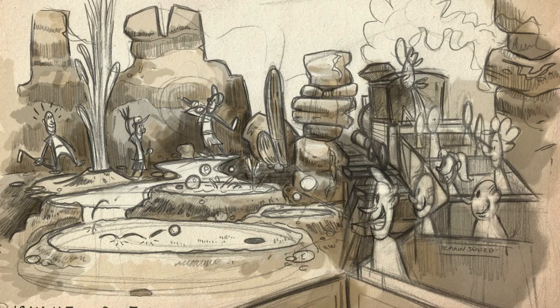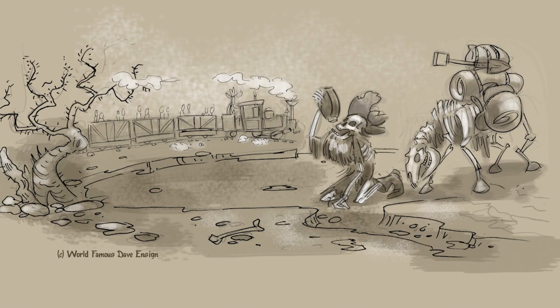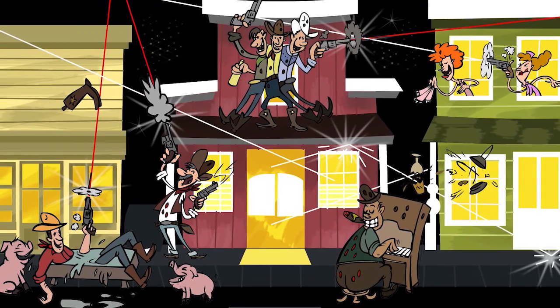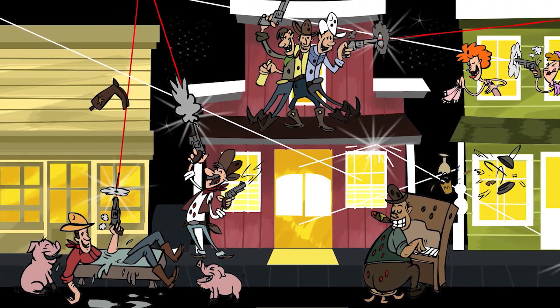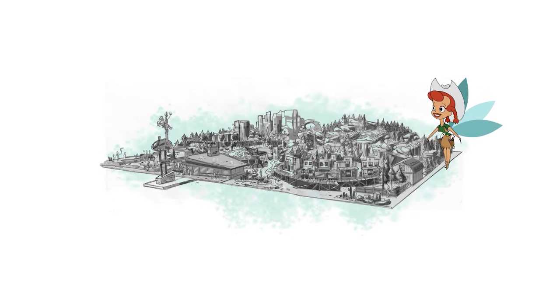We'll take a look at the folks playing golf and pass through the unforgiving desert. For the finale of our trip, we'll enter a cave where we come upon a western town at night — it must be Saturday — with a ruckus and a shootout going on. Our stars will be all fully animatronic characters.